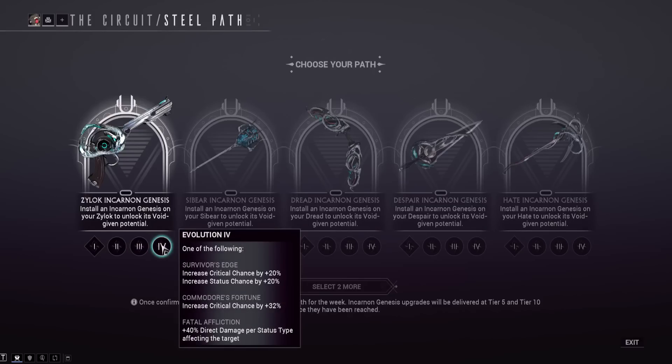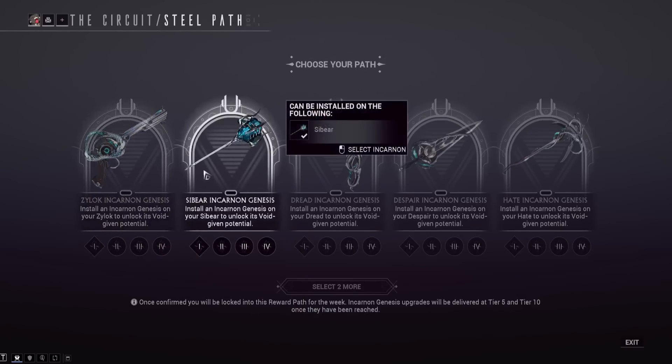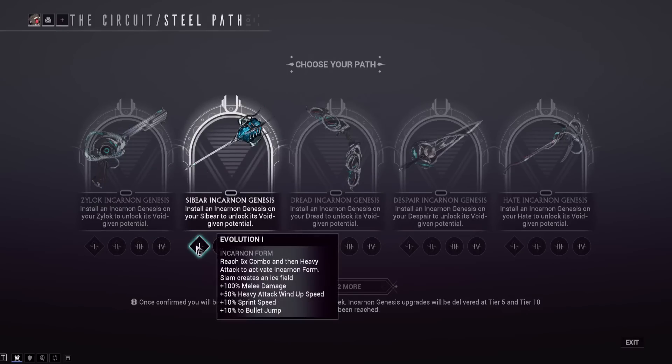I'm debating picking the Zylok — I originally wasn't going to, but every upgrade option sounds strong. My Vasto and Atomos are both great right now, so I'm not sure. Moving on, the first melee of this week is the Sybeer, that big cryotic sink.